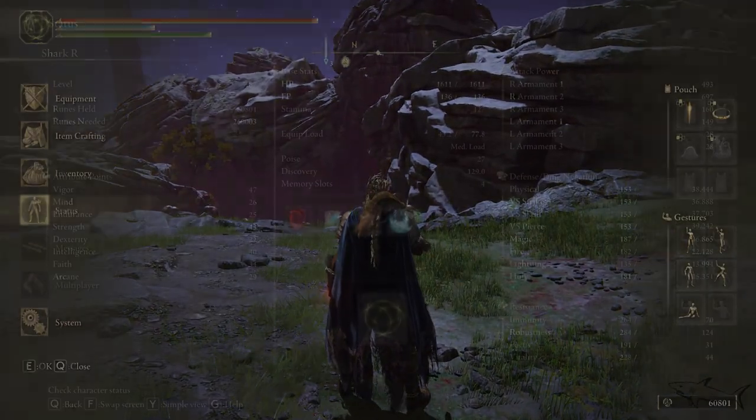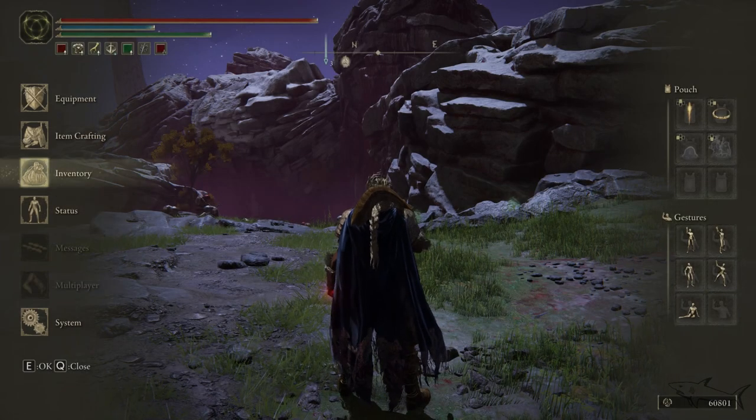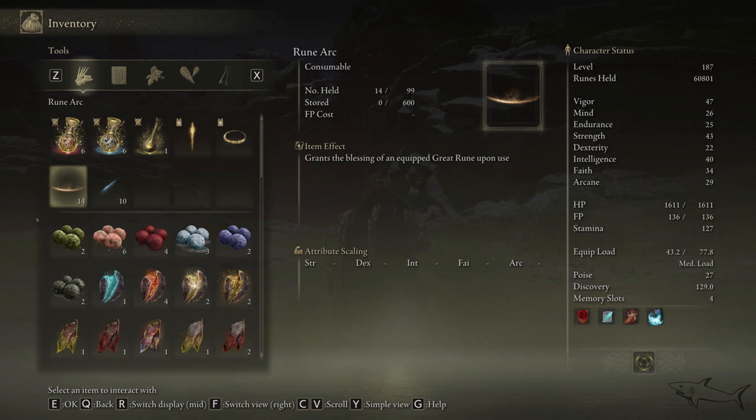I'm level 187 and these are my stats — I know they're all over the place but I make a lot of videos with weapons. My vigor is 47 and every single stat is right here. Now let's see what happens after you use an Arc Rune. After you consume it, it will disappear.